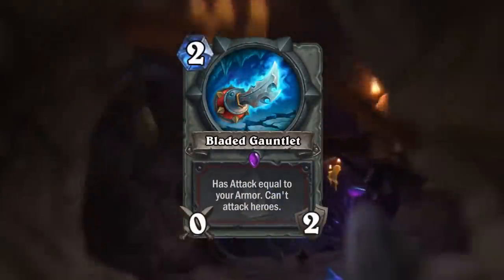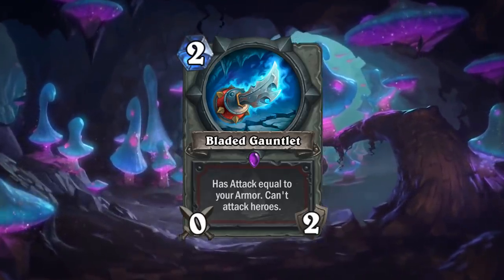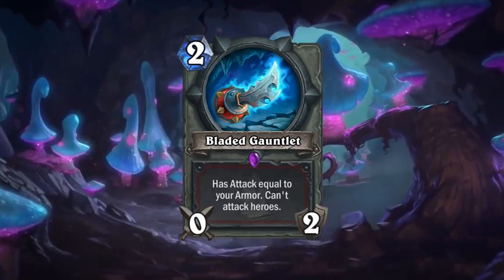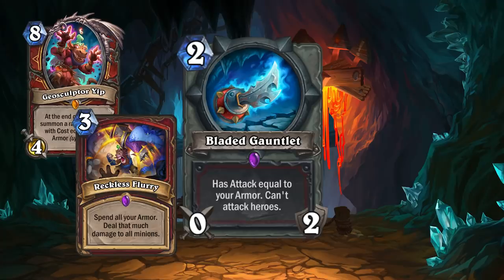Next is Bladed Gauntlet: a two mana 0/2 epic Warrior weapon that has attack equal to your armor and can't attack heroes. First of all, I'm glad Warrior is going in the armor direction this expansion. It's a nice way of not buffing any aggro Warrior, and while I don't think the archetype will be strong now, it lays the foundation for later expansions. I think Bladed Gauntlet is going to be a really key card in armor decks.